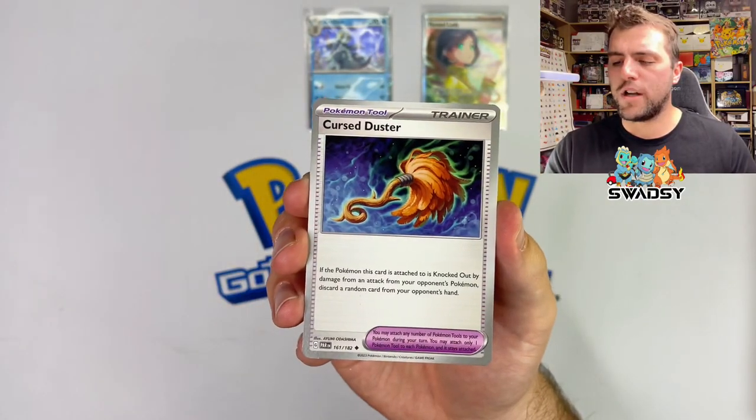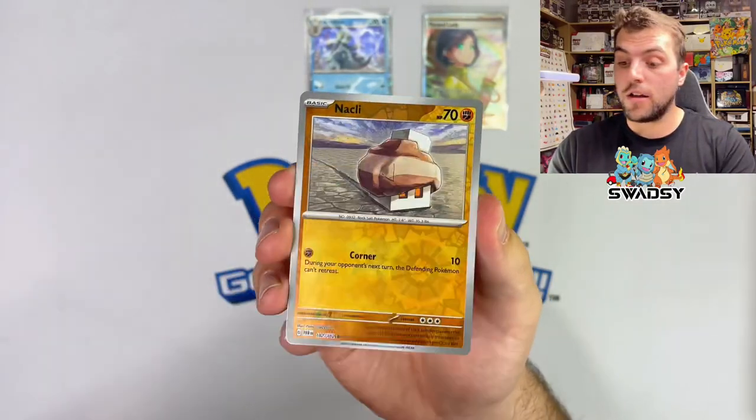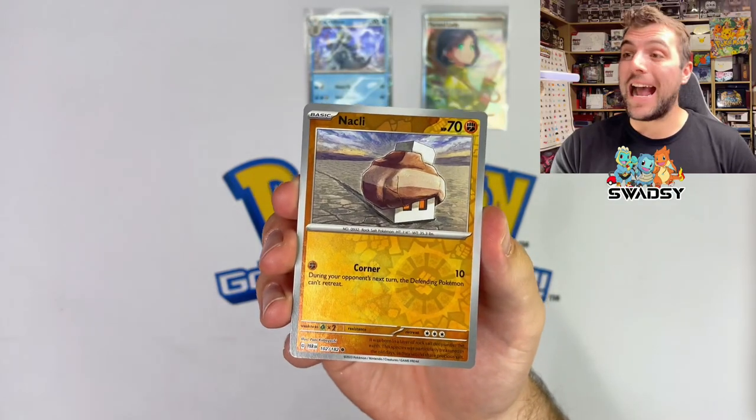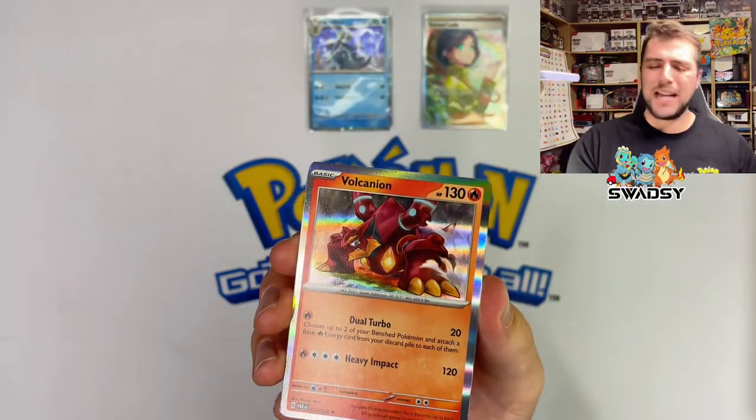A Cursed Duster — we don't like the look of that — and Orbeetle. Toxel reverse holo, Klefki reverse holo, and we are finishing this opening on... a Volcanion holo rare! Thank you for being here, thank you for watching.